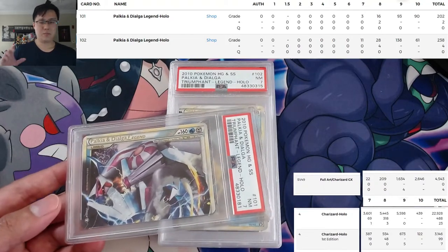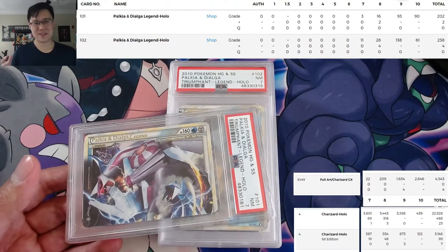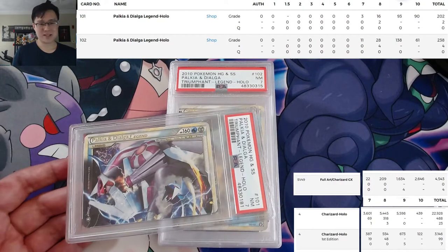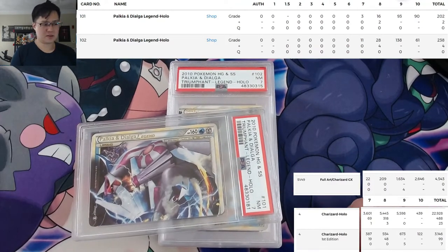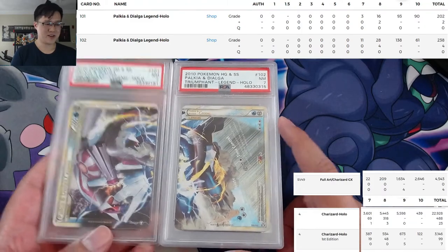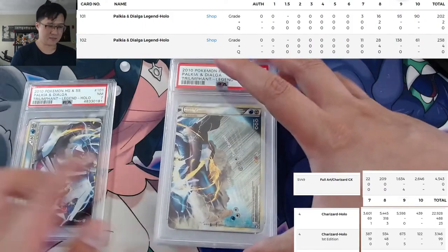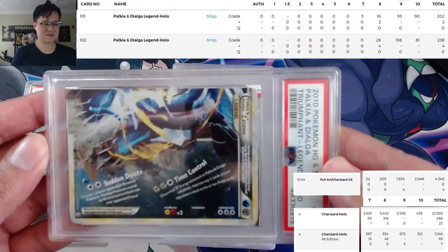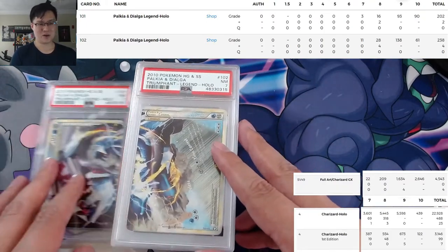So for both halves of this card combined, there are more Base Set unlimited Charizard PSA 10s than both of these cards combined in any grade. That's kind of what I mean — these feel under the radar. Yeah, it's not super old, this was around 2010, but I feel like these cards are just so unique. I do have a good amount of the bottom version, although the top has both of their faces which is pretty cool, and the bottom is just Dialga's feet.